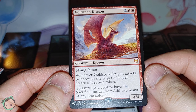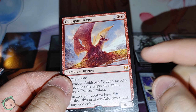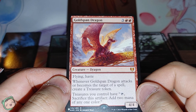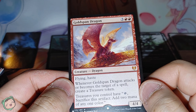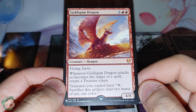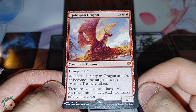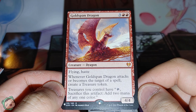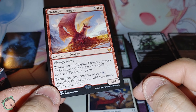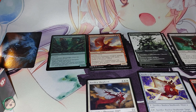We got a Goldspan Dragon. It's a Mythic Rare, but it's from a different set. Three red red, flying, haste. When it attacks or becomes the target of a spell, create a treasure token. Treasures you control have: tap, sacrifice this artifact, add two mana of any one color. It's odd that I got a Mythic Rare that isn't from this set. I'll put that in the rare pile.